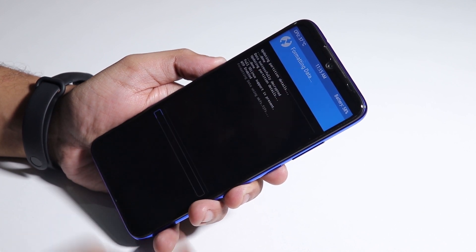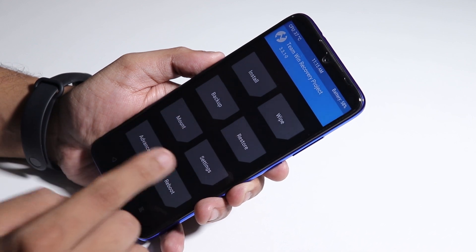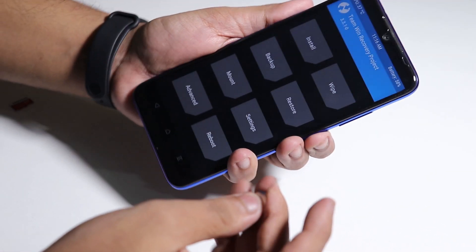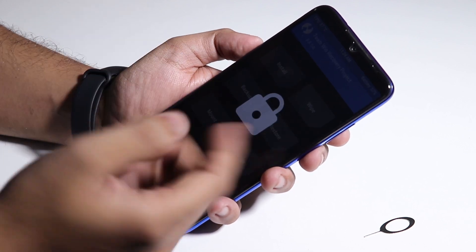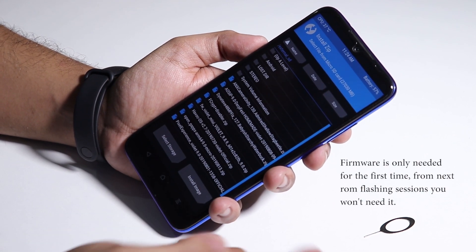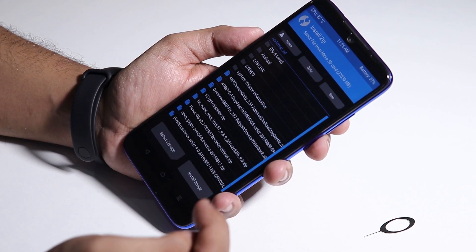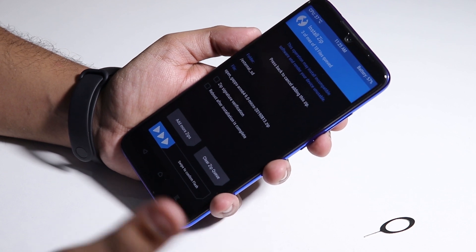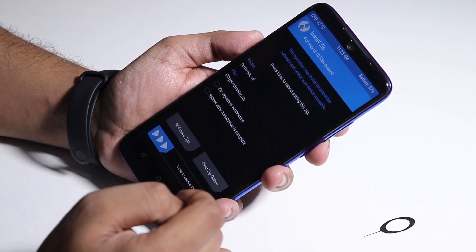Go to Wipe, then Format Data, type 'yes' and confirm. Data is now formatted. Do not reboot — if you reboot it will re-encrypt. Insert your SD card with all the ROM files. Swipe to unlock, go to Install, select storage as Micro SD card. Select the latest firmware — China weekly firmware, violet 989 for me. Add more zip, select the AOSIP DerpFest ROM file. Add more zip again, select GApps. Add more zip, and also select the fcrypt disabler. Now swipe to confirm flash.